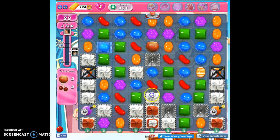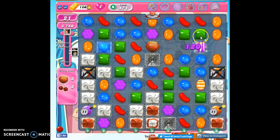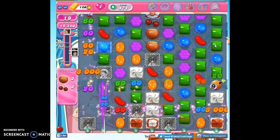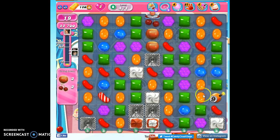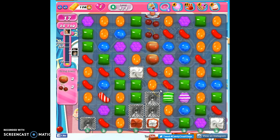I also need to detonate it, and I've decided to bring it down because these are almost open. I want to detonate it closer to this area because these are harder to reach. I'm going to go ahead and do this and take out those ticking time bombs. We always have to play the board — no matter what plan we set up, if the board shows us something better or different, we need to consider it.